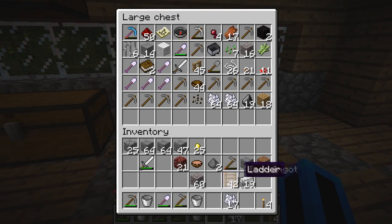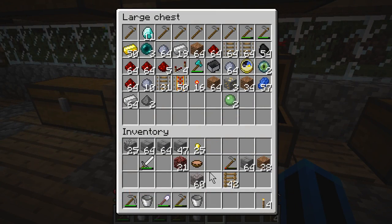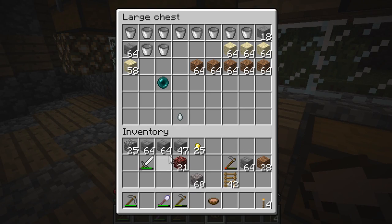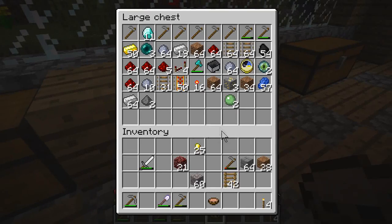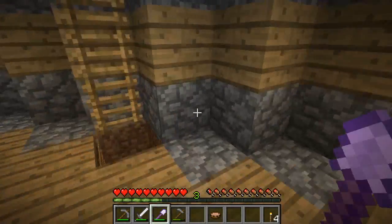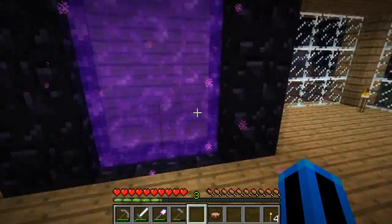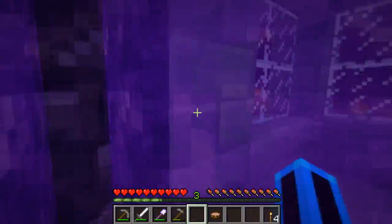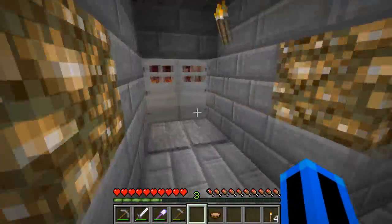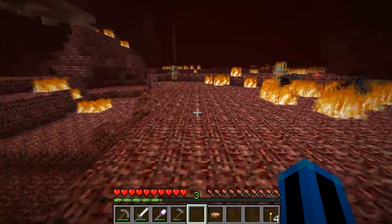We'll put everything we don't need in here. We can put this back, put that in there. We might need that. We don't need our buckets just now, and we don't need our gold nuggets either. Do we need anything to harvest the nether warts? I'm assuming all we need is our hand — just punch the nether warts. Essentially all we need to do is go to our fortress, which is in this direction I think.